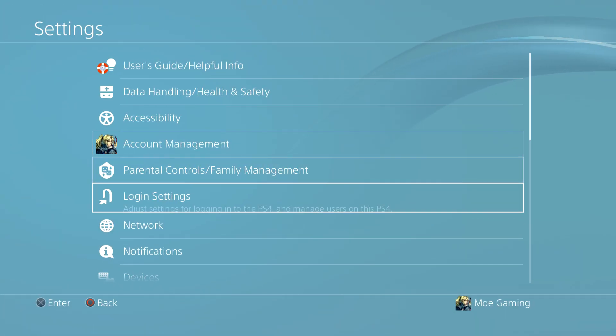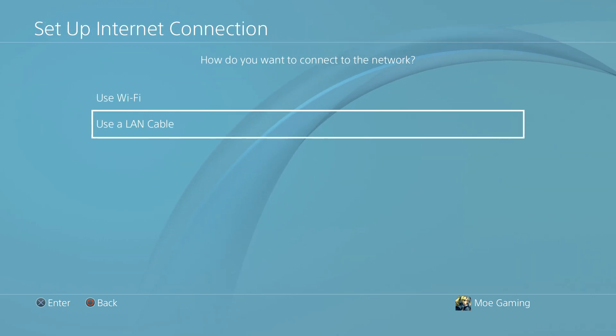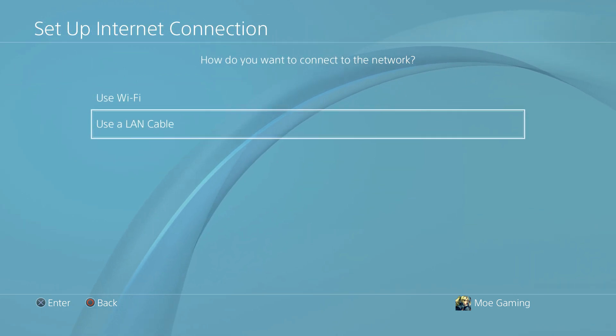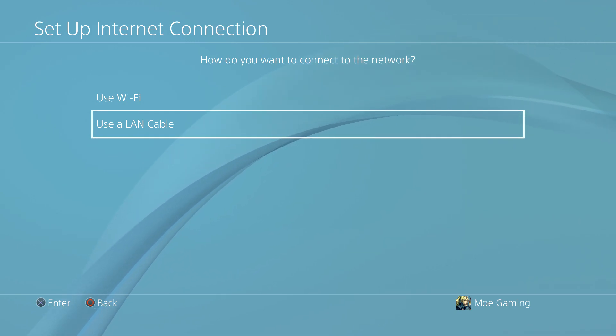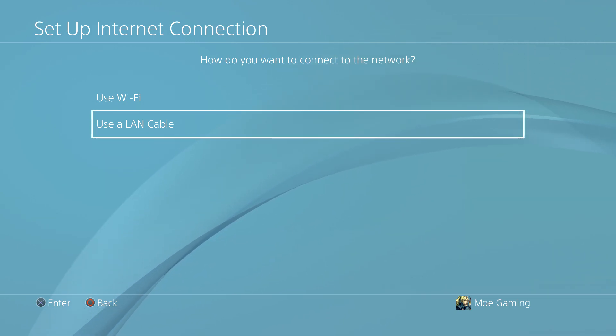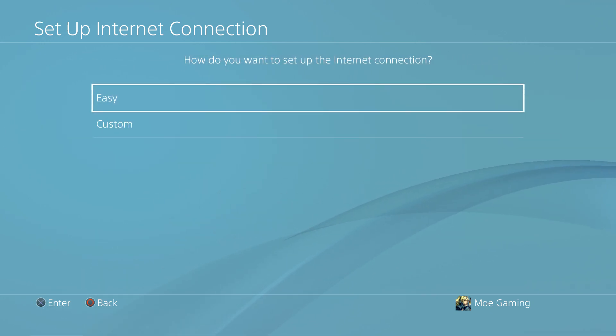If not, you want to go to Settings and hover over to Network. In here you want to do Set Up Internet Connection, and if you can switch over to a LAN cable or ethernet cable instead of using Wi-Fi — a lot of times this usually resolves the issue. If not, that's fine, we're going to continue and do the same thing you would do with either Wi-Fi or LAN.